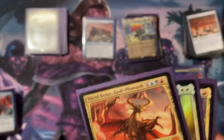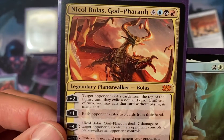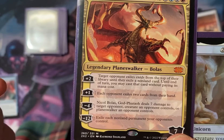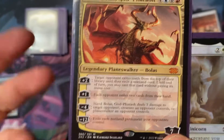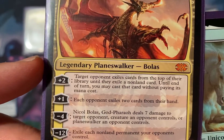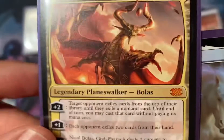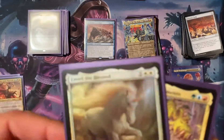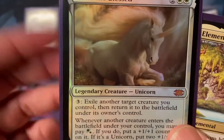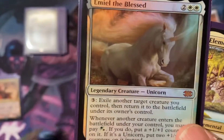I've always wanted this Nicol Bolas God-Pharaoh — I don't think it's a very expensive card, maybe around five dollars, but it's a cool card and I really like it. I also got Emiel the Blessed, the unicorn — again, pretty cool to have a mythic.